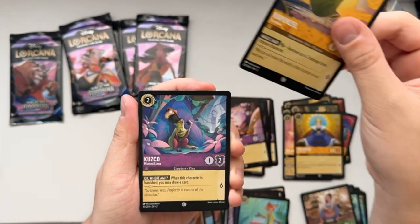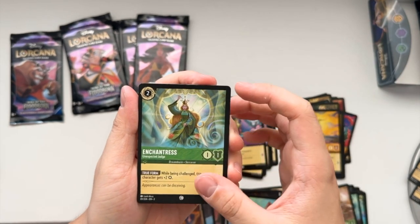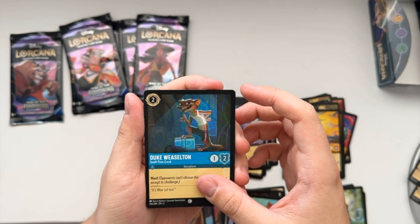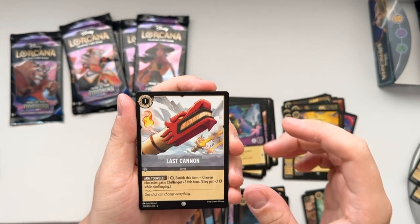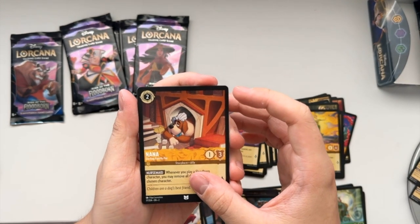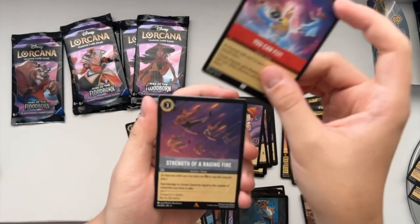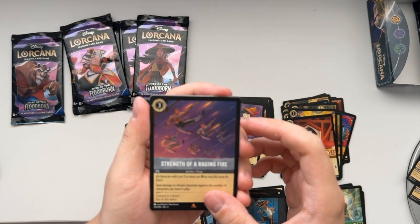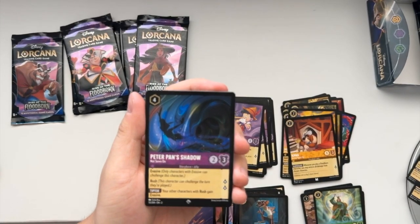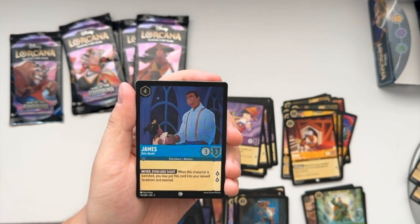Rapunzel Sunshine pack. We got a fire action song card, and a Super Rare Peter Pan Shadow Not Sewn On, and a common James Role Model.